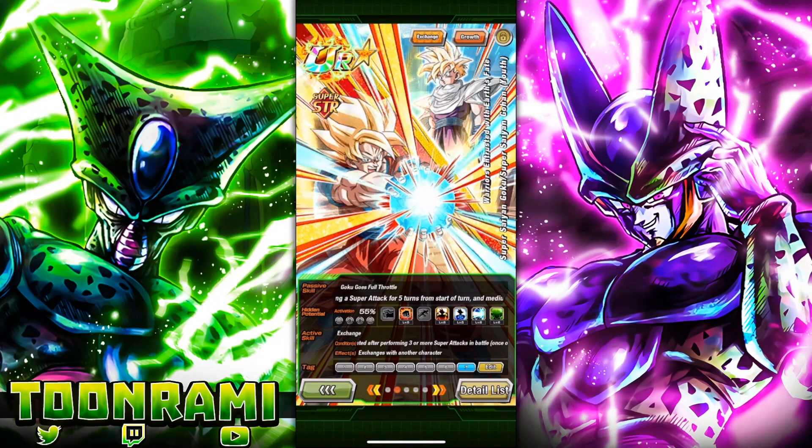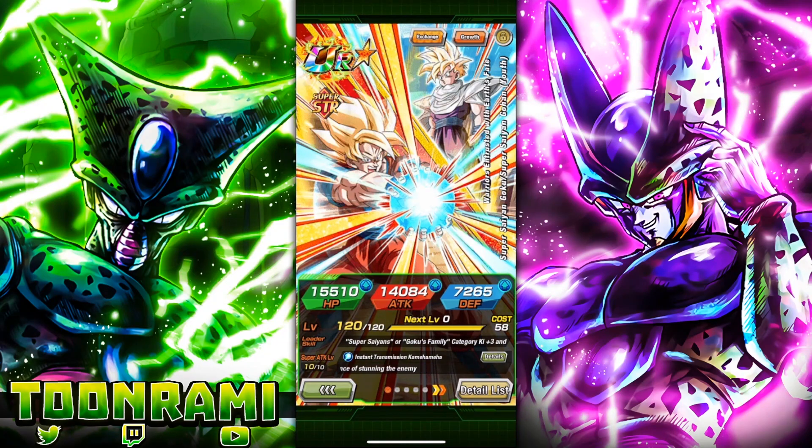Hopefully you guys buckle in and enjoy this. I'm going to put some timestamps in the description so you can skip ahead if you want. I'm going to first talk about the unit and how he functions on the team. Then we're going to go into Super Battle Road at 55%, and then switch over to 79% Legendary Goku event or Vegeta event, whichever one we want to do.